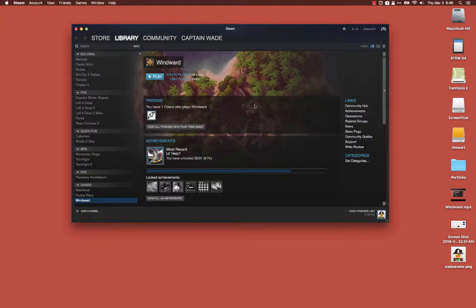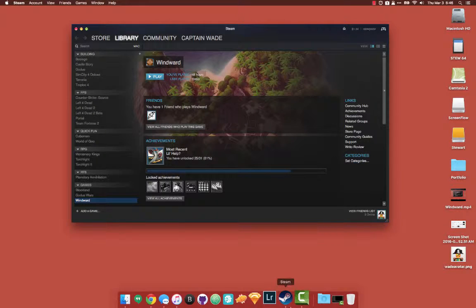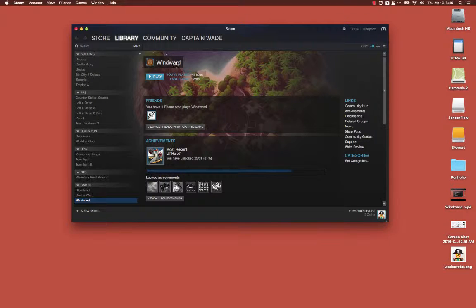Alright, this is going to be testing out Camtasia Studio 2. We just did ScreenFlow 5. And we play Windward, and we're going to play with my brother, so you'll hear me type over here. So let's get started.